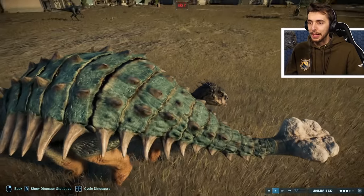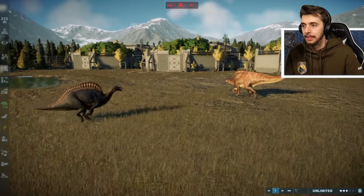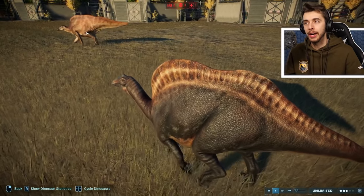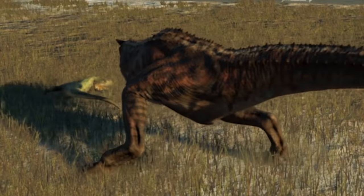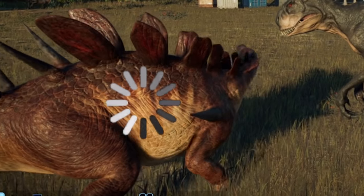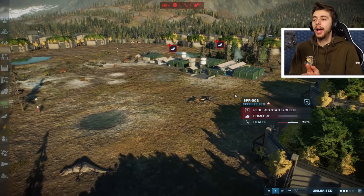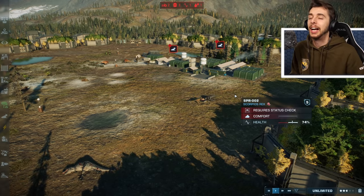Oh god, that's Bumpy — Bumpy's going to kill the Scorpius Rex straight away! Look how big Bumpy is in comparison — Bumpy is way too big, she definitely needs a rescale. Look how small that Ouranosaurus is by comparison. I actually prefer this Ouranosaurus model over JWE2's original — the original is too smooth. And oh, Pierce versus the Scorpius Rex — Pierce just died immediately. We're watching the Ouranosaurus get hunted too. Anyway, we'll wrap it up here — if you enjoyed the video leave a like, and until next time, see you later!